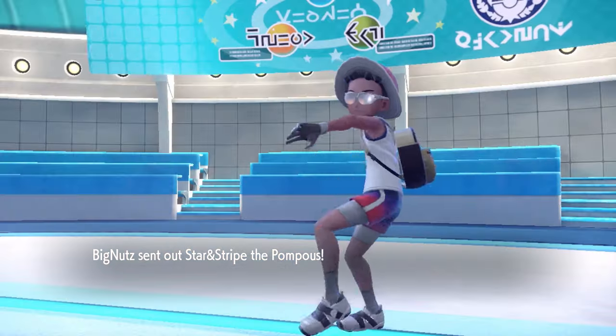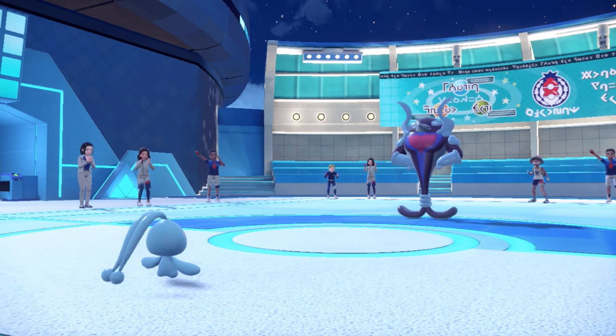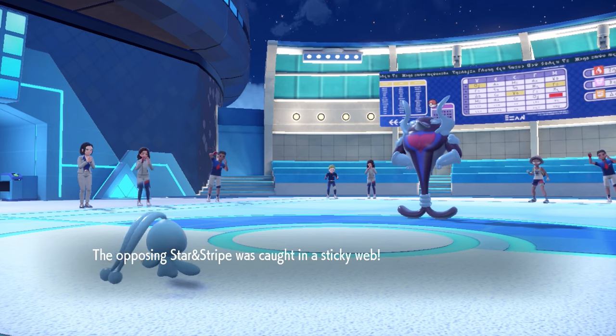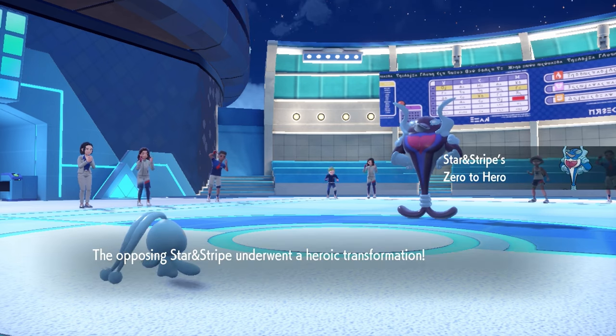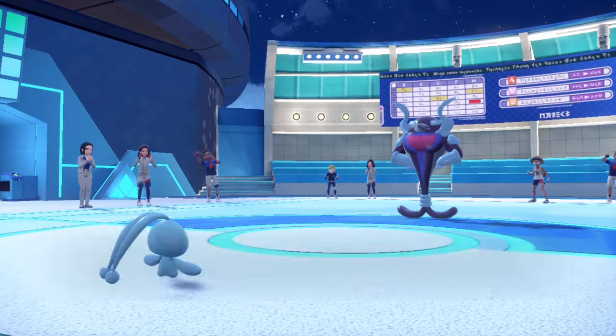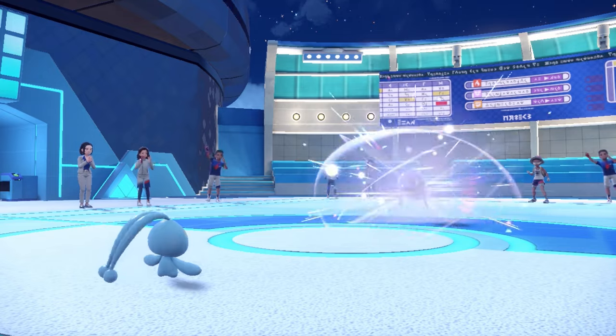We are absolutely on a tear with the Manaphy here, and now they're going to go into the superhero Palafin, who does not really have a whole lot of coverage against the Manaphy, while I do have the coverage with Energy Ball. Plus, with that Sticky Web, I don't care how much of a hero you are — I am going to be faster. I can go for that Energy Ball, but they just decide to run because the Manaphy is too damn much out here.